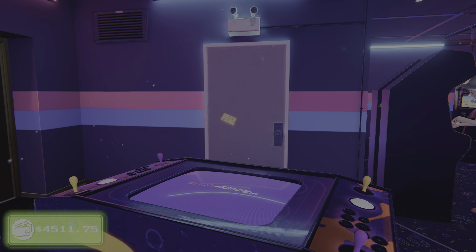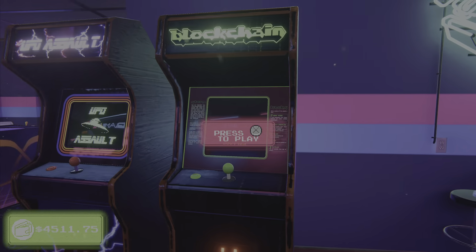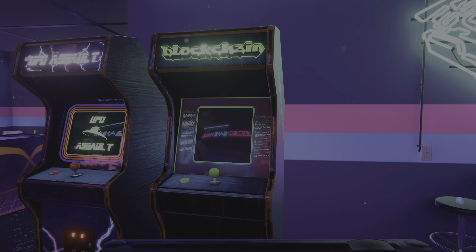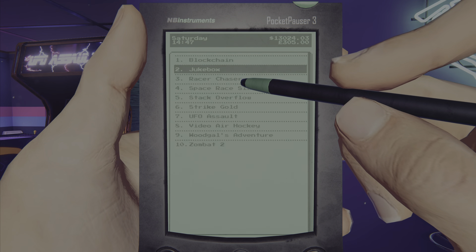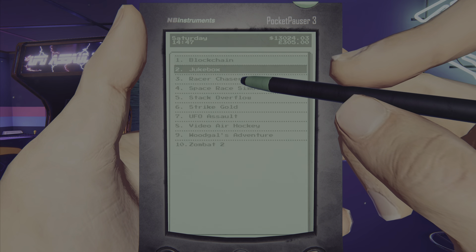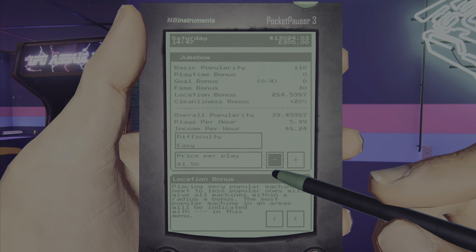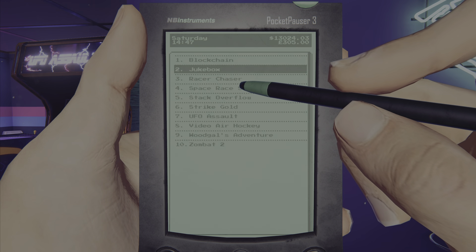I already have plenty enough to knock down this wall and make a whole other area, but I'm trying to get upgrades and complete a lot of the goals. In arcade management you can see everything has goals, and when you complete those goals the popularity on the machine becomes a lot more.